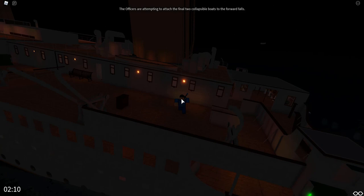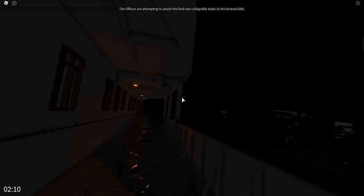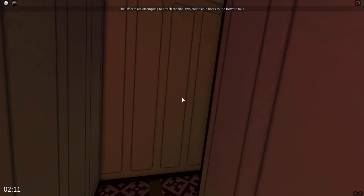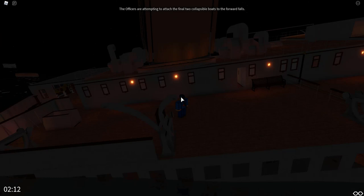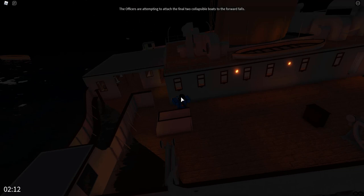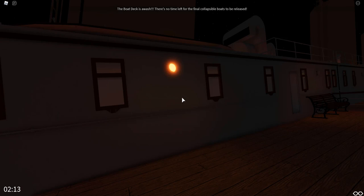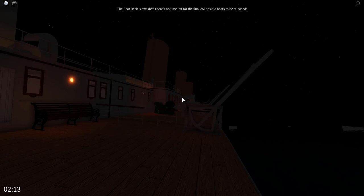The wireless operators Phillips and Bride would have started leaving the wireless room. The water is now on the boat deck. Nearer My God to Thee is now playing. The final collapsibles are still on the deck — there's no time left. They're being released — this one is going to fall upside down on the deck. This is the one that one of the wireless operators was trapped under. The ship has rolled back to an even keel. Let's cross over to the other side while we still can. Goodbye, wireless room — this is the last we'll see of it until 1985.